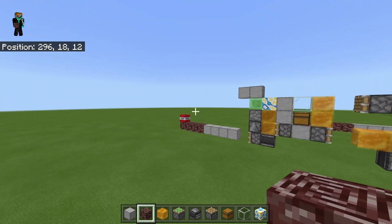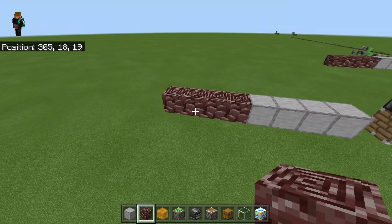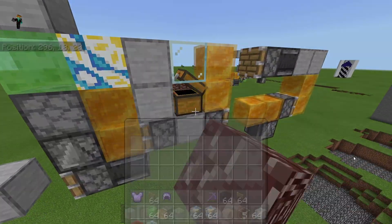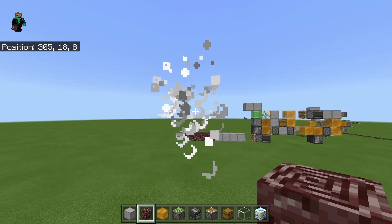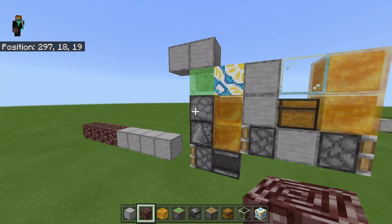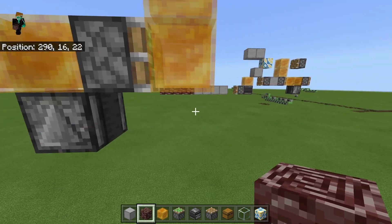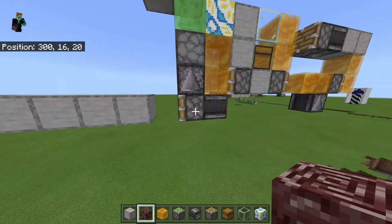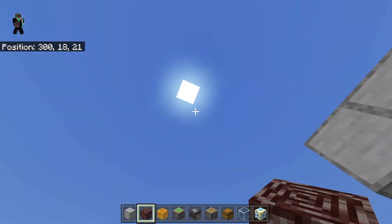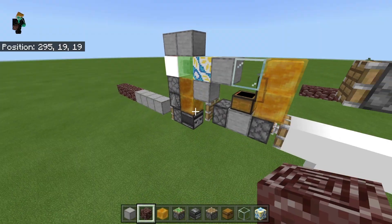As you can see, what happens is multiple TNT gets dispensed onto the end of this ancient debris here and that will cause the TNT to explode kind of upwards. So what you can use this for is, say you want to build a tunnel bore as low down as you can — you build this at y equals 5 or 6, then it will explode all the way up to y16, meaning that you cover the entire diamond range.